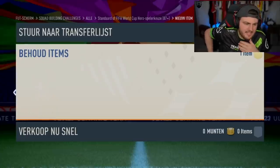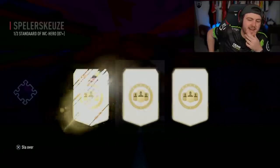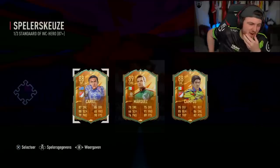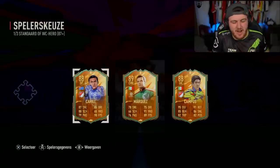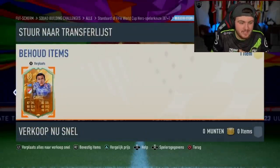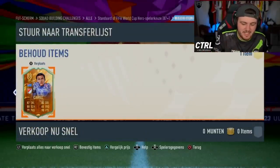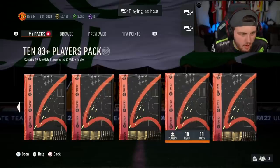Let's open this 87 plus World Cup or standard hero. Cahill, Marquez, Campos — double Mexican packs, never ideal. Cahill's all right, we'll take Cahill. If Cahill was Premier League it'd be a lot better — he has the Everton crest on, so I've no idea why it's not a Prem card. We have some big packs for my boy RNE.